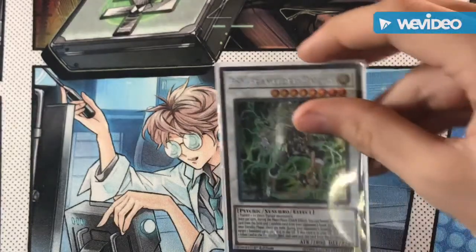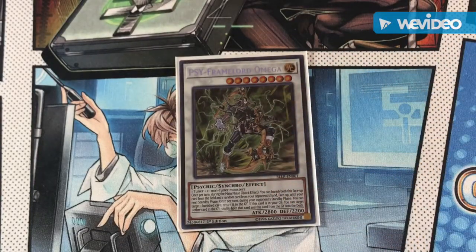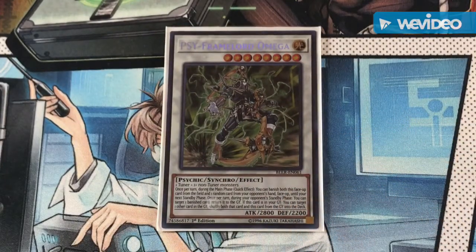For the level 8 synchro, our main boss of the engine is Psyframe Lord Omega, with three different effects depending on where he is and when. During your turn, you can banish him and one card from your opponent's hand until the next standby phase. During your opponent's turn, you can target one of your banished cards and return it to the graveyard — this gives you access to the zombie engine again next turn by unbanishing Mizuki to resummon Solitaire. He also has a third effect where if sent to the graveyard, he returns himself and one other monster from your graveyard back to the deck, allowing you to reuse the engine.